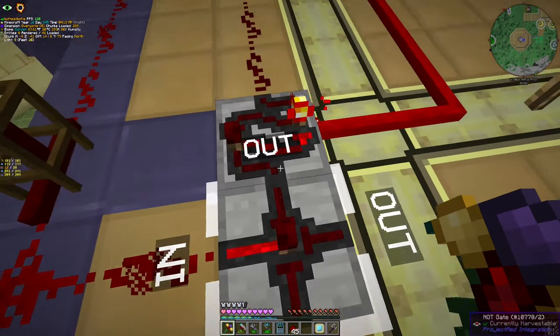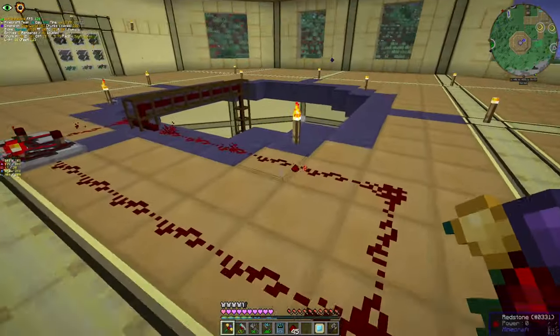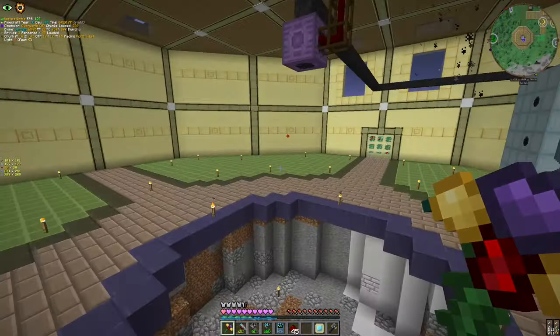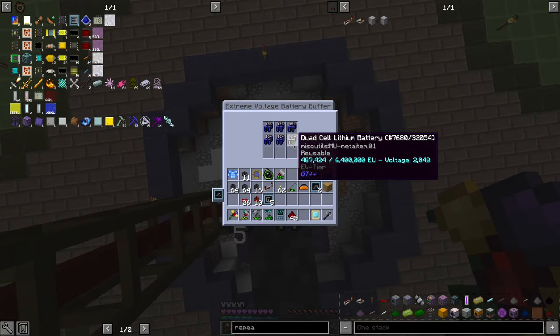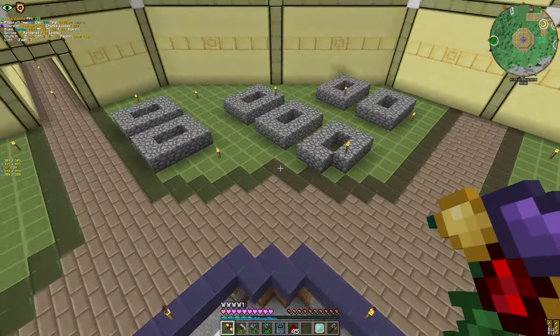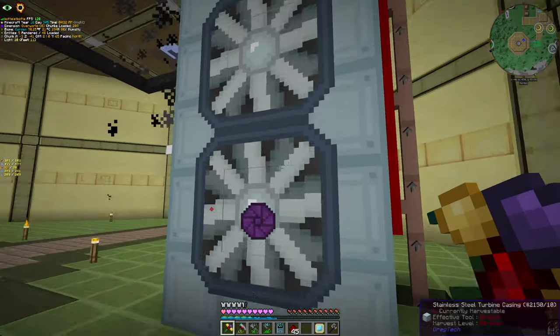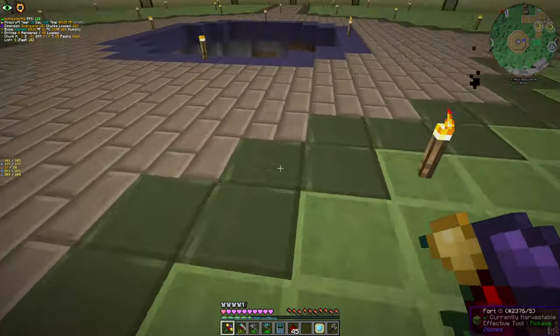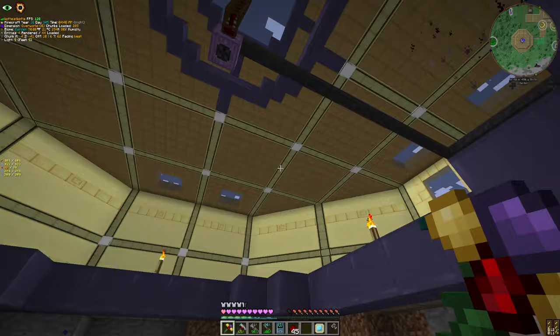After that we will have something on our hands. It's generating power. And if we look here, batteries are starting to get full. After a while it should stop using things. The power usage is not that high. The benzine usage is not that high.